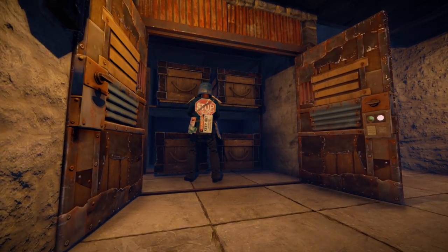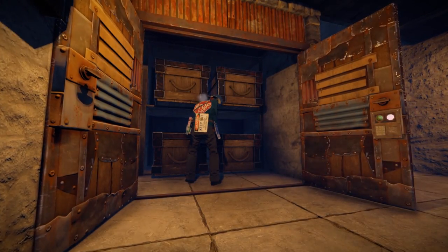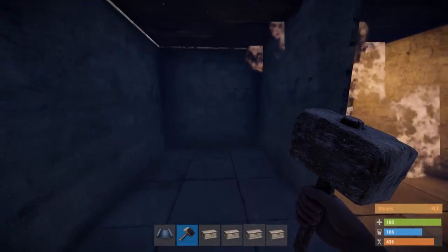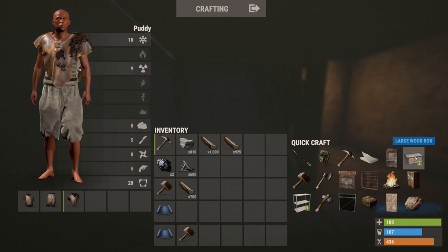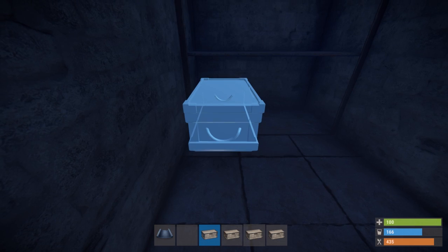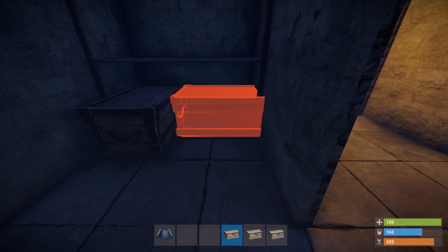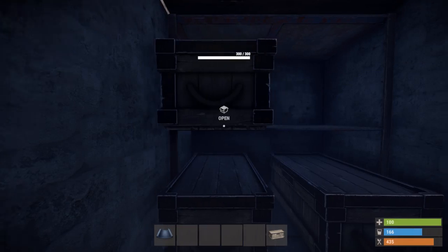Now that you've spent all that time protecting your loot, you need a good way to store it. The most common way players store their loot is in compartmentalized one-by-ones. Simply wall off three sides of a square foundation, place a shelf in the back, craft four large boxes, and place them up on the shelves. Use the R key to rotate the boxes, placing them two per level with the ends facing you.